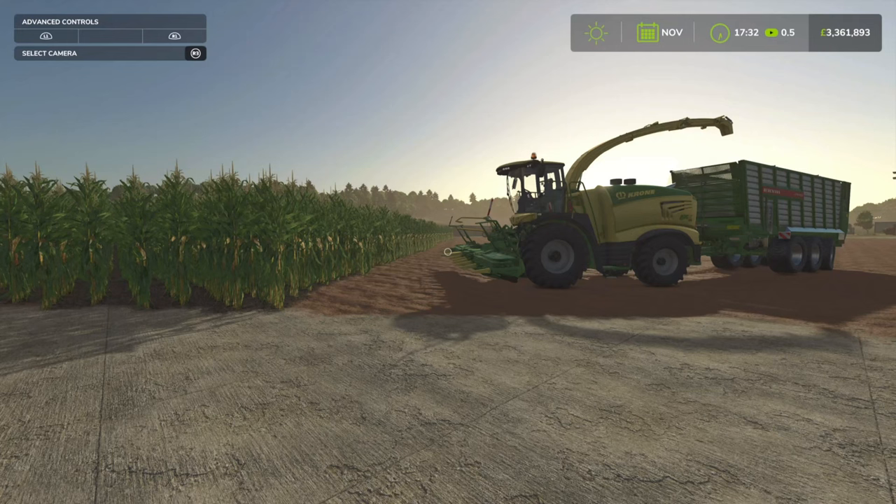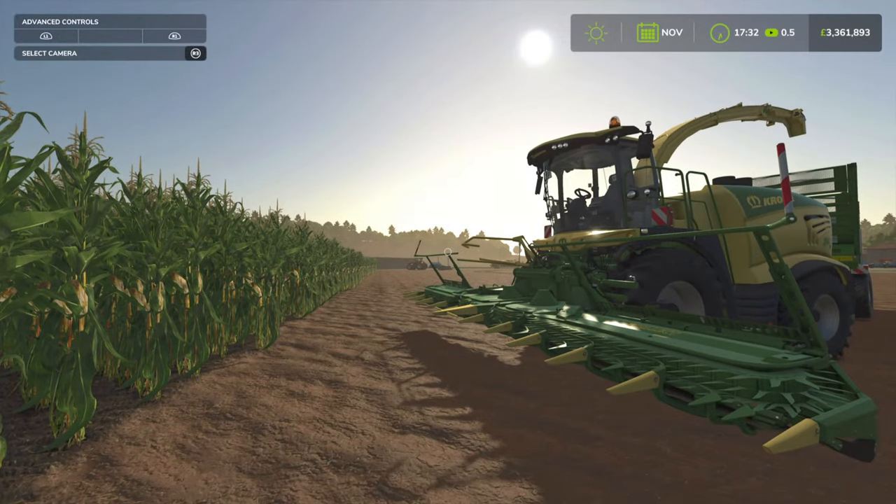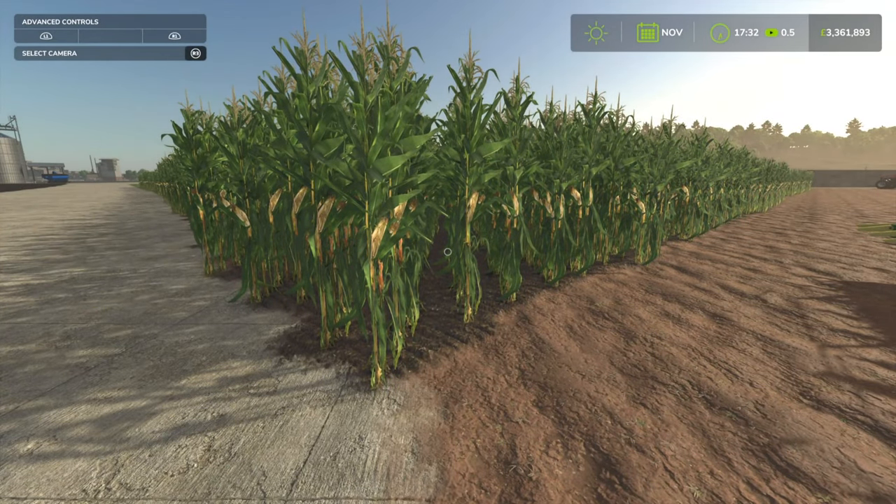Hello folks, welcome back to Farmer 725. This time we're going to be testing what's the best way to make silage in FS25, and at the moment there are only two ways to make silage: via chaff using the bunker silo, or to mow the grass and then bale it.